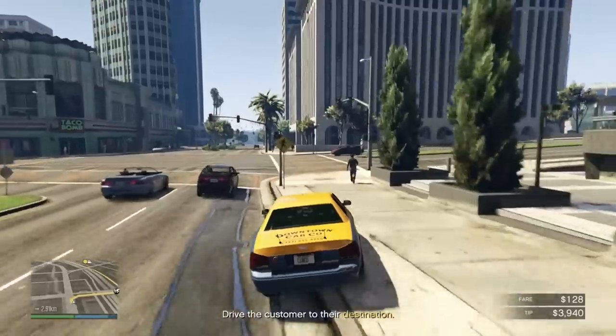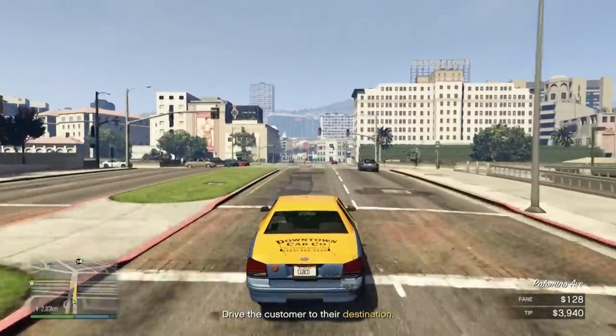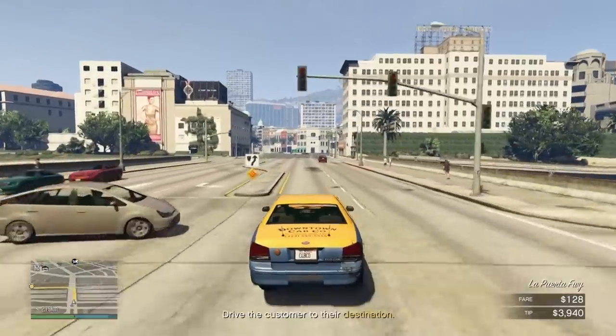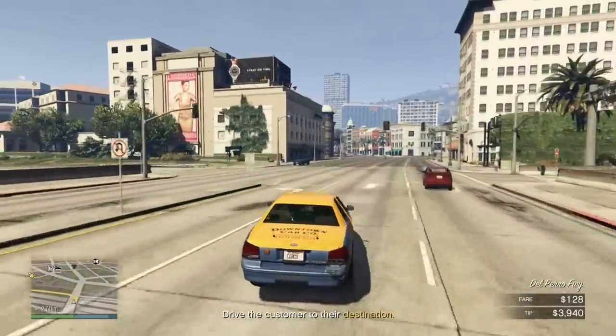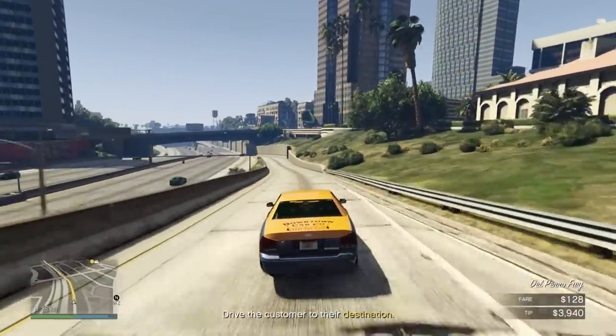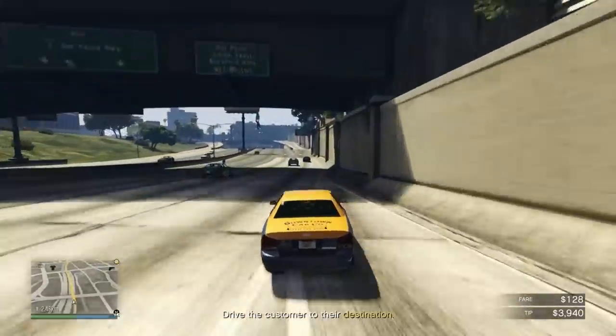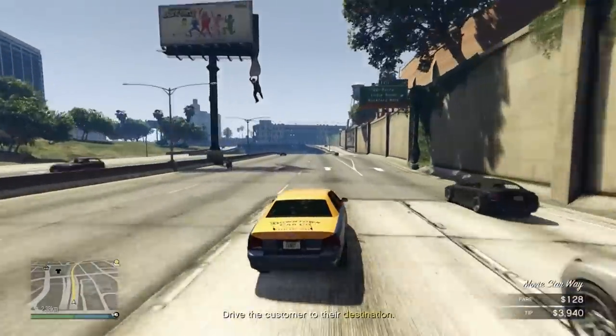There are also a couple of liveries you can unlock related to taxi work. For the classic Broadway, you can unlock the taxi livery by completing 50 taxi fares. There's also one for the Willard Eudora that you can unlock by completing 10 stunt jumps while doing taxi work.